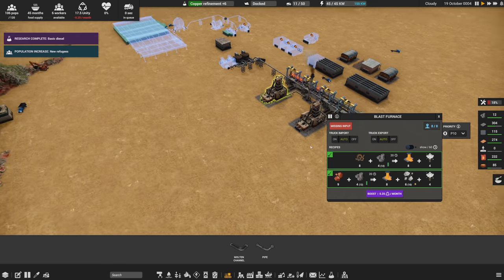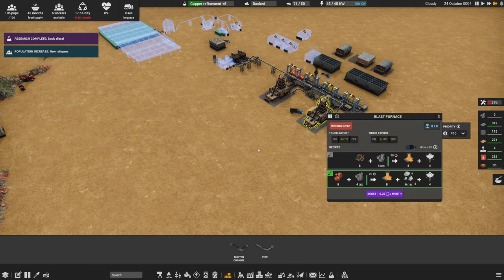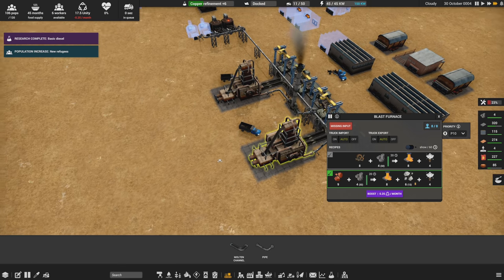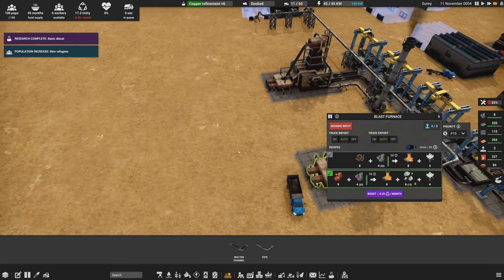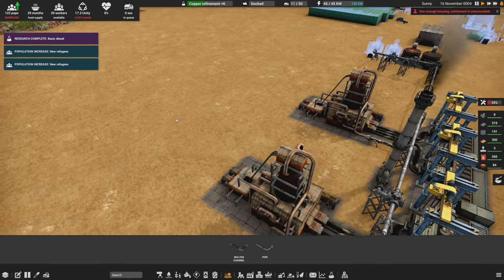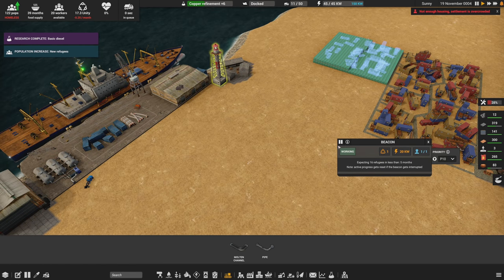We're going to be using a lot of construction parts so I need these machines working overtime. Do we have extra iron? We have a lot of extra processed iron but not much extra iron ore. Both machines are showing missing inputs — it looks like it might just be iron ore prioritization, going to one machine first then the other.